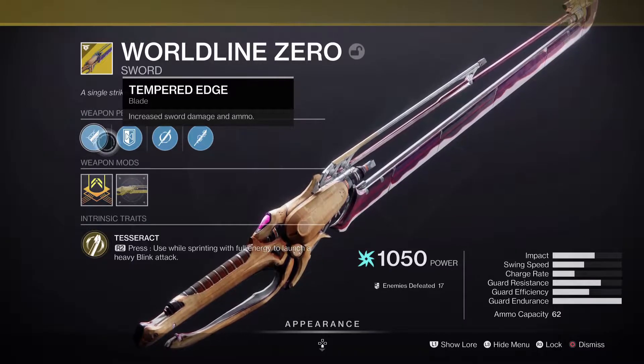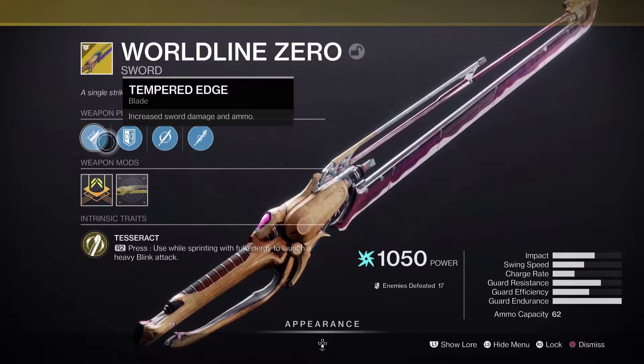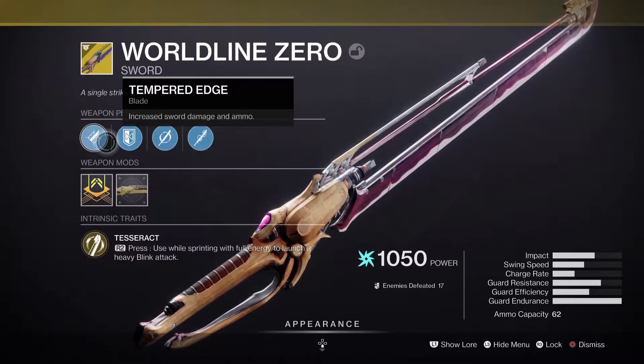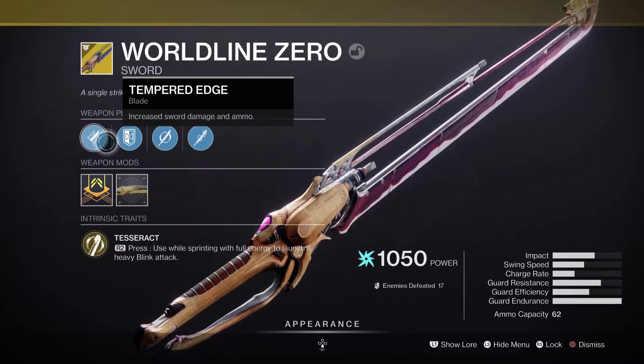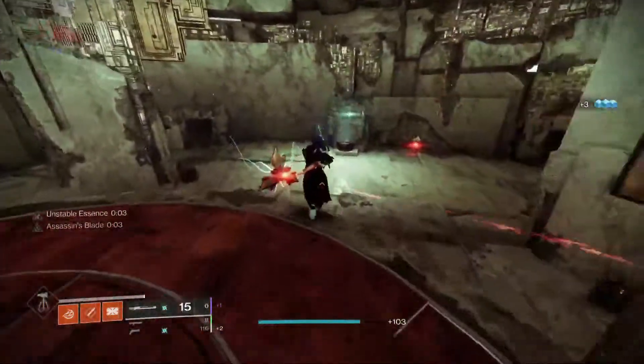This sword is the only sword you can get from the kiosk. It's a very fun sword to use, and you can teleport.